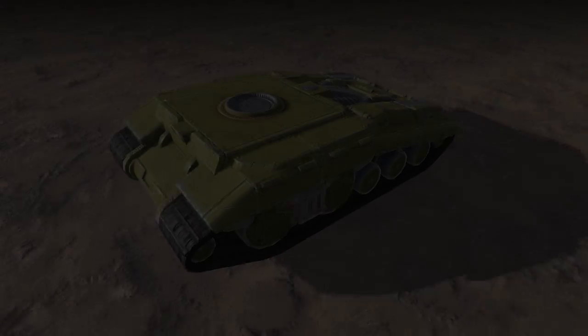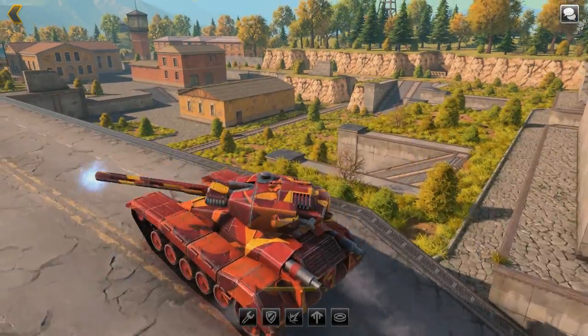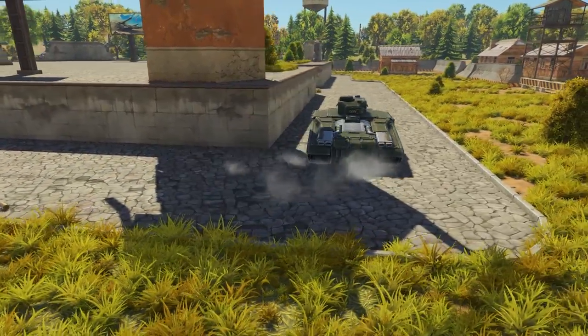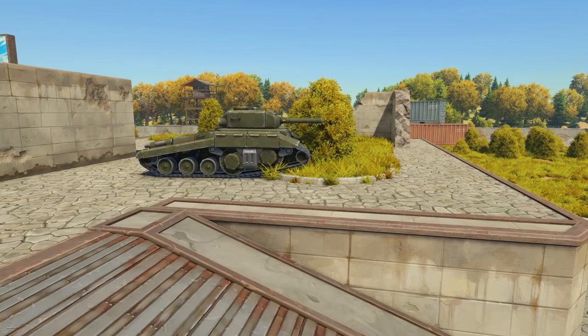And finally, heavy hulls — Dictator and Mammoth. These hulls have the best protection in the game, which, however, is balanced out by their slow speed and modest maneuverability, which makes them best suited for defense and support.